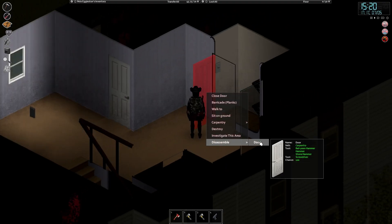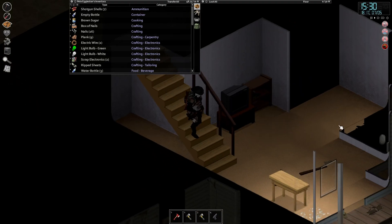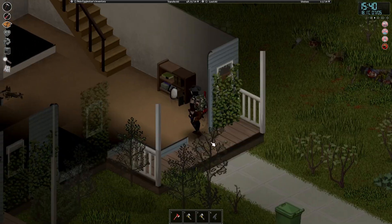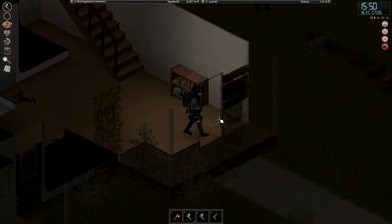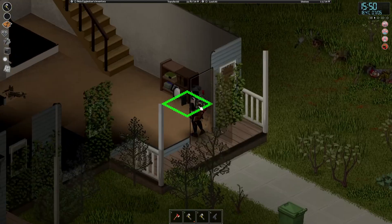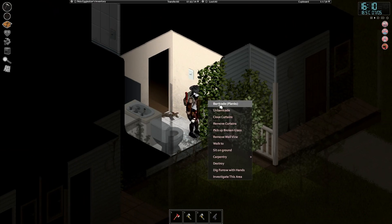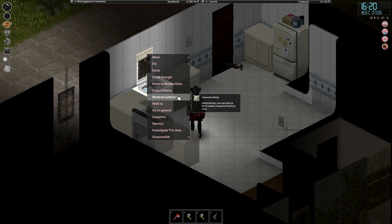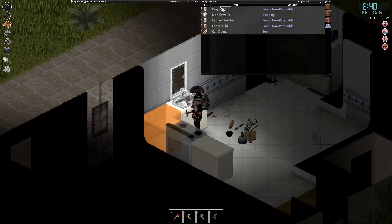One plank, and we may as well just do this door — another plank, lovely. Finish off the back window and get the front door in. I wouldn't mind getting a sheet rope upstairs just for safety — a nice little backup route. Chances are I probably won't need it, but you just never know.